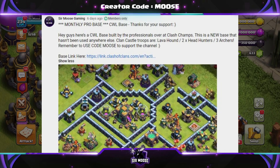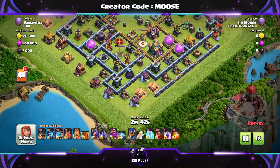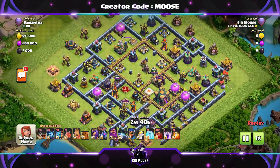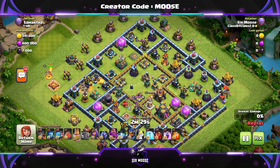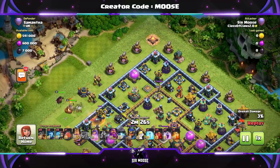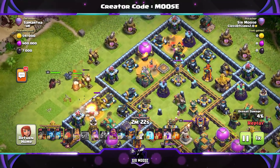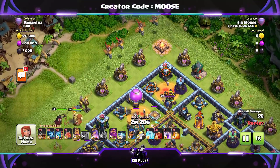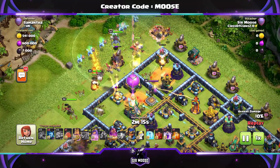So we're going to jump into our first replay now. Through the clouds we go, and guys this attack strategy is really good. Those super minions you can use them for funnelling, it's great, it's so versatile. The first stage of the attack is normally going to be deciding where you're going to attack from. We're going to attack from the opposite side to the town hall on bases like this. Centralised town halls it doesn't really matter, just wherever it feels right.